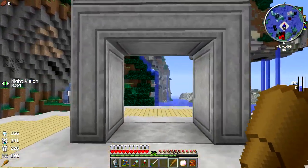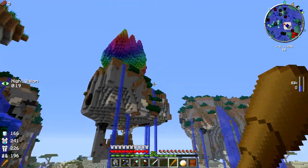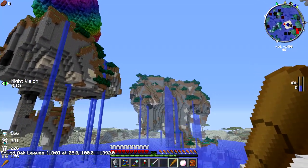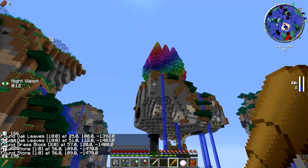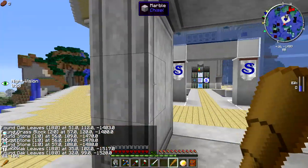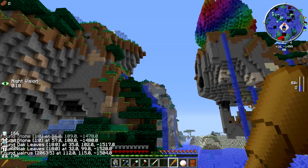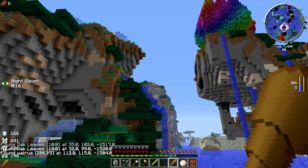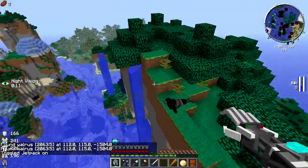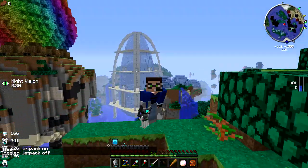I started looking through the NEI to find something fun to play with and found the spyglass. I thought you could look through it — but you right-click on anything you can see and it just tells you the block name. And don't forget — I did have the walrus in this episode, you just can't see him! I was raging off camera, but here's the walrus. I haven't forgotten the walrus game.